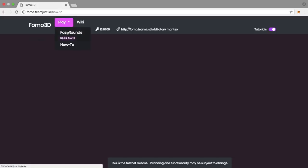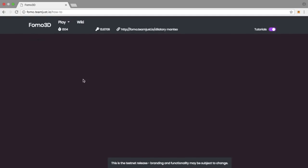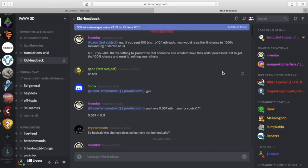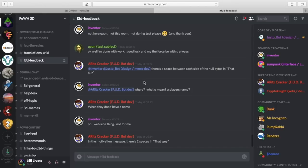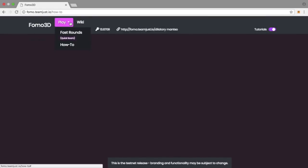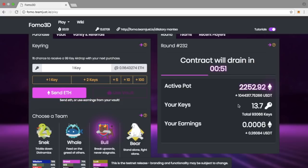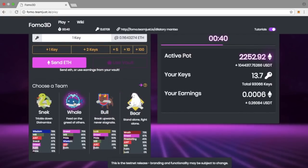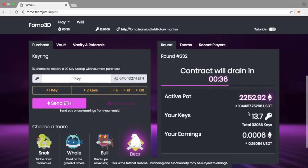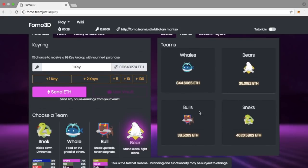During the ICO phase, you can put ETH in — say one ETH — and the contract pools everyone's ICO ETH to buy keys at the cheapest possible price. Those keys are then distributed back proportionally to how much ETH each person contributed. So if the ICO pot is 10 ETH and you put in one ETH, you'd get back one ETH's worth of keys. This is a great stage because key prices aren't yet inflated. It makes it easier for those not looking to win the round but just wanting to earn dividends.